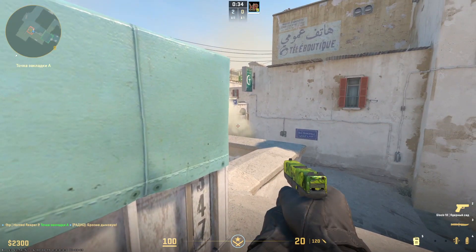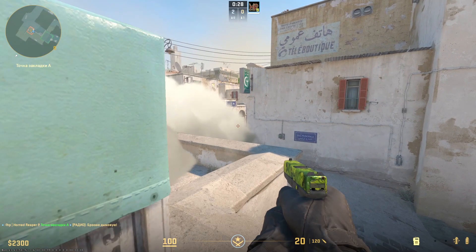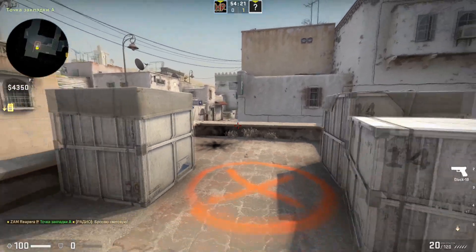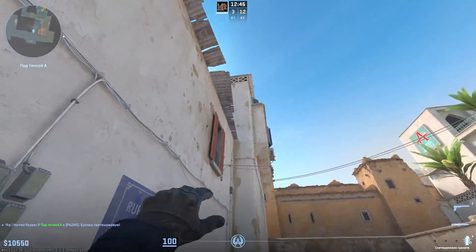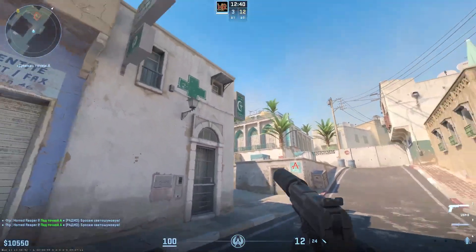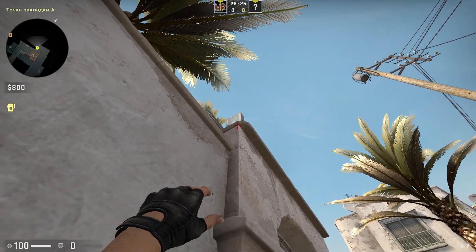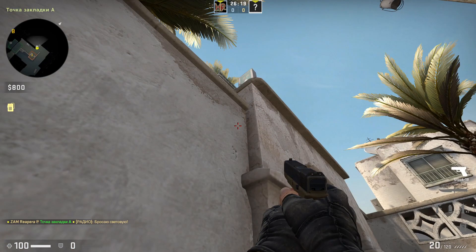It lands at the very corner and a small space remains between the smoke and the lawn corner. Nice flash for picking lawn — aiming at a dark spot, simple throw. One more, better flash: a little upper this slate, shift and jump throw. This flash blinds all on lawn with no chance to turn away. Instant flash on goose — get closer to these walls and throw into the corner several pixels to the left. The advantage of this flash is that the enemy doesn't see it due to your palm. We finished A-site.